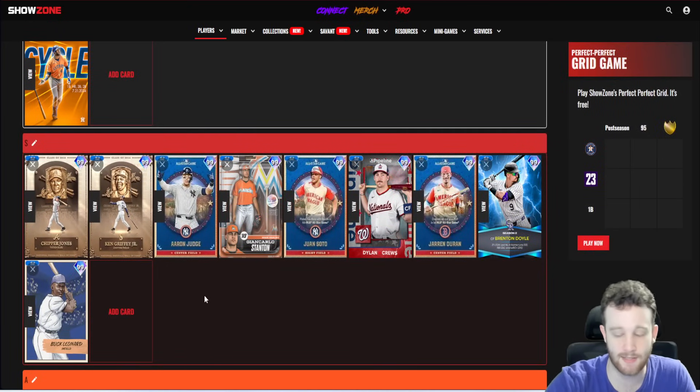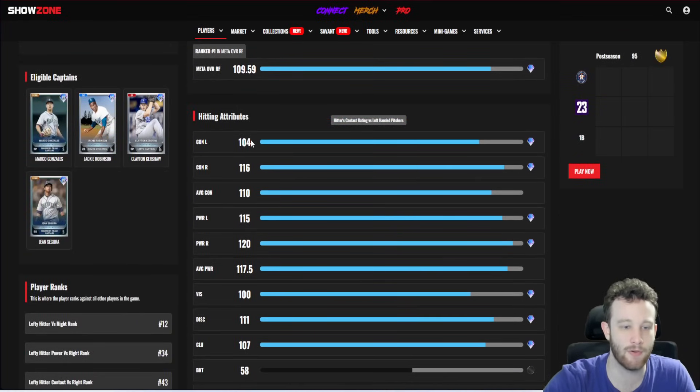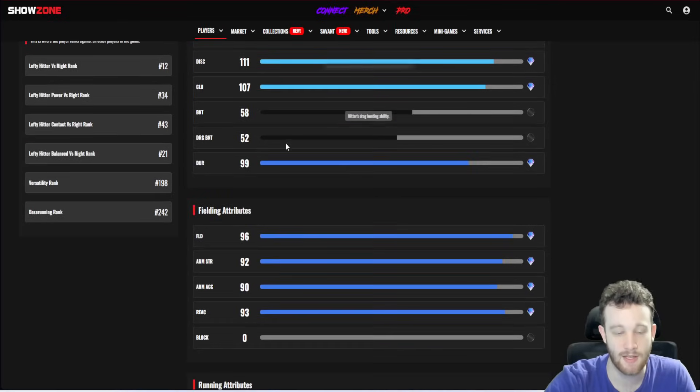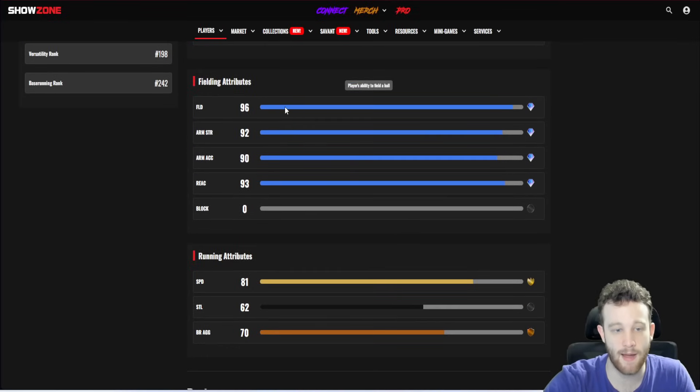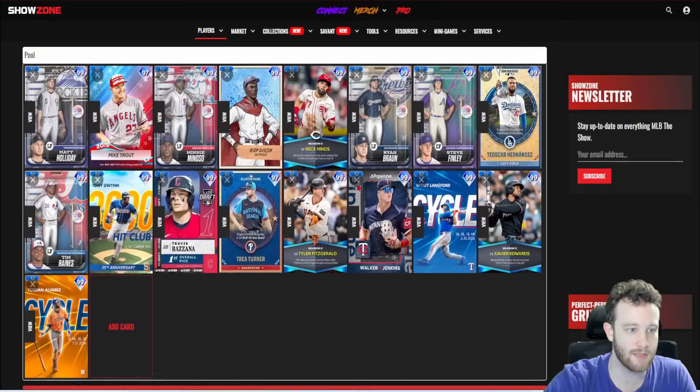Griffey is S tier easily — his swing is just fire. Statistically he's very good. A little lackluster against lefties, but lackluster for Griffey just means not maxed out — he's still 104/115 against lefties, which gets the job done. Against righties with parallels he's basically perfect. The clutch is a little bit low and the speed means you're not playing him in center — he's more of a left or right fielder. But he's an absolute stud and it's Griffey. He has like every hidden quirk. Easily S tier.